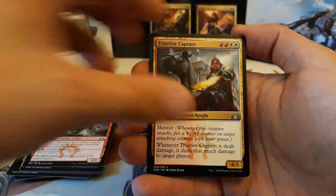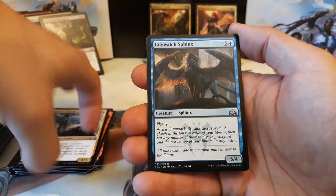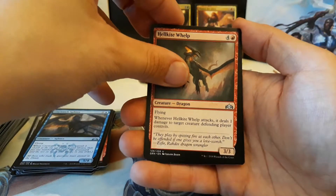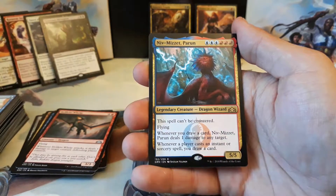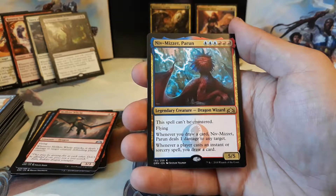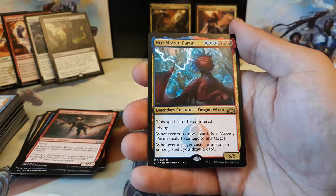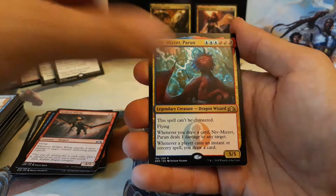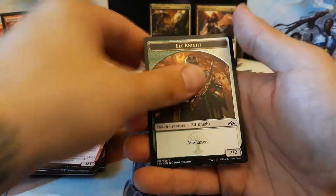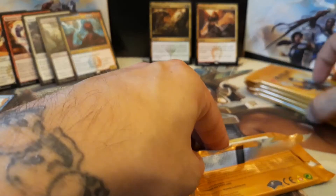We have a True Fire Captain, City Watch Sphinx, Hellkite Whelp, and our rare is a Niv-Mizzet Parun — three blue and three red for a 5/5. This spell can't be countered. He's a flyer, and whenever you draw a card, Niv-Mizzet Parun deals one damage to any target. Whenever a player casts an instant or sorcery spell, you draw a card. We got a Selesnya Guildgate and another Elf Knight. All right, we're getting down to it.